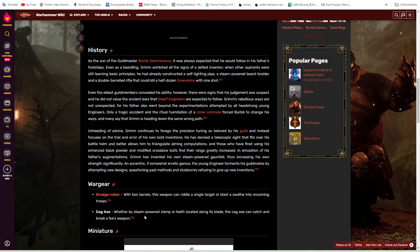He also has this Cog Axe. Whether by steam-powered clamp or teeth along its blade, the Cog Axe can catch and break a foe's weapon. I'm imagining it as an active ability that gives him a contact effect on his attacks — if he hits something big that tries to collapse onto him in melee, he does a big debuff to their weapon strength and melee attack, worsening their combat stats and damage output. Defense by offense, so to speak.